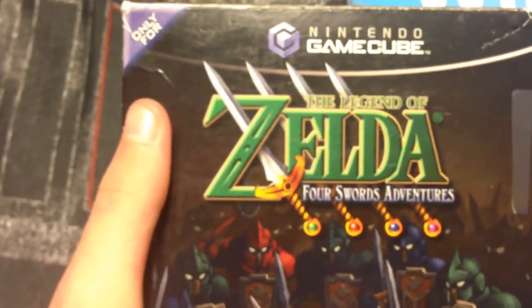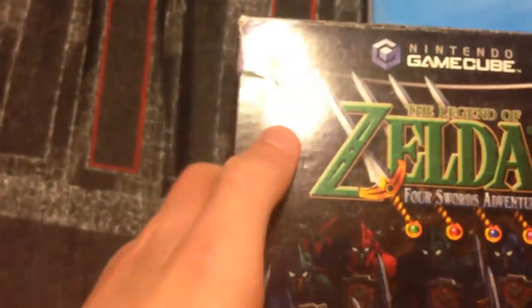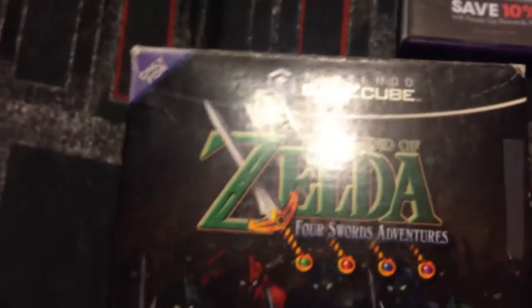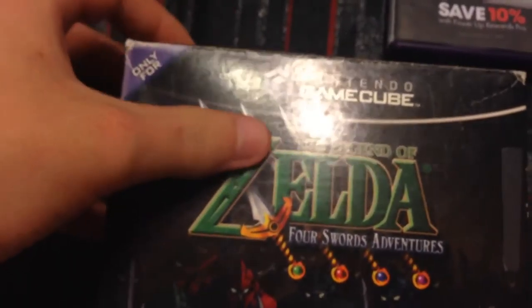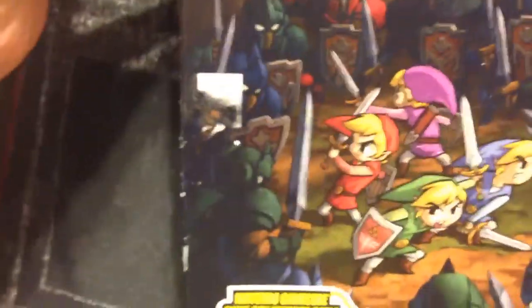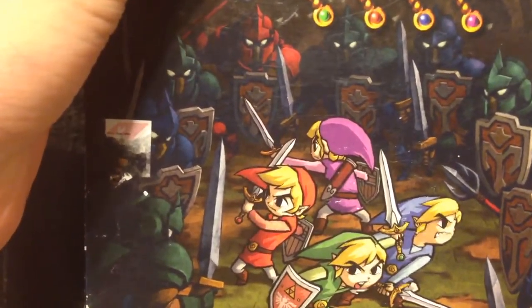The next game is Legend of Zelda Four Swords Adventures. I bought this at a garage sale for $15, and as you guys can notice it's in a cardboard box because it originally came with the Game Boy to GameCube link cable. This game is so much fun — I love this game. It takes after the art style of Minish Cap and it's a really fun game, especially if you have friends.